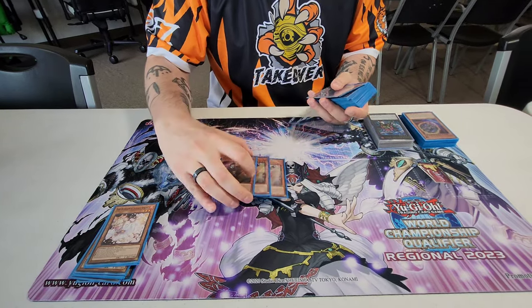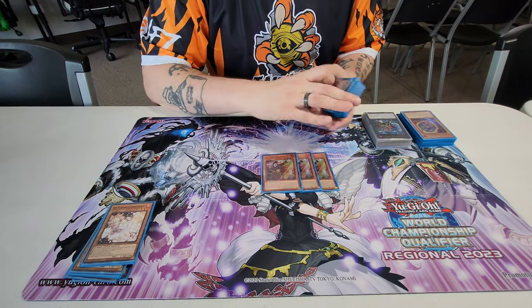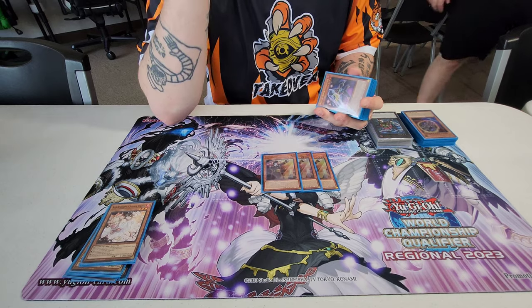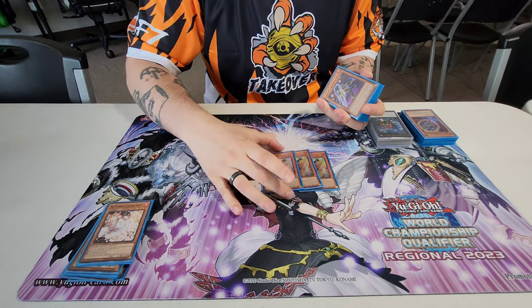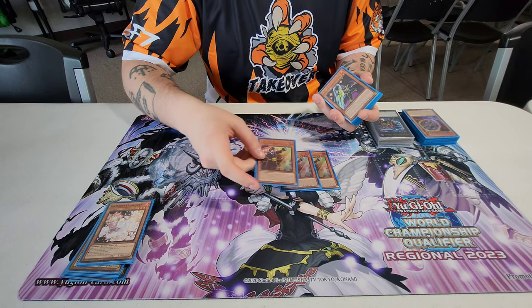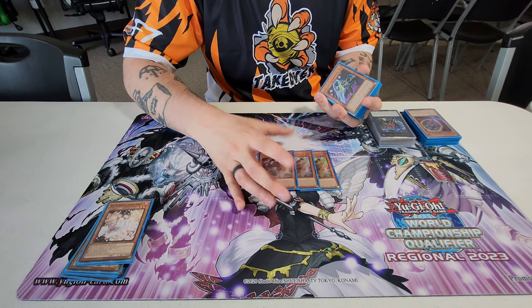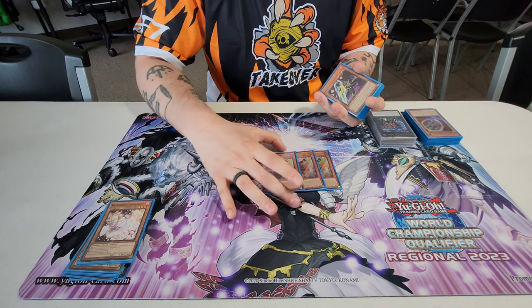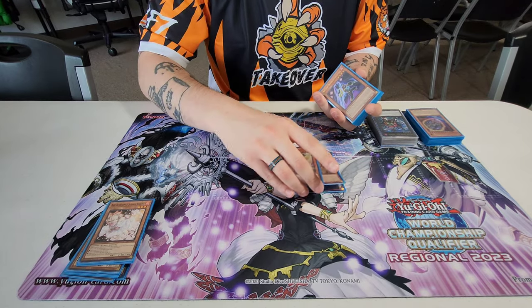Battlin' Boxers — we're playing three of every new one. Three Promoter. You can tribute this card, Rescue Rabbit out Battlin' Boxers from your deck. You're locked into Battlin' Boxers, but that's kind of a non-issue if you're going into Dempsey and everything. And something really cool: you can banish this to increase all levels by 1. So if you have three level 5s on board, you can make the Kaiser — and every time I got Kaiser out, you win the game.